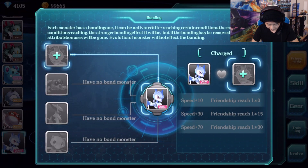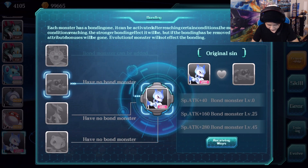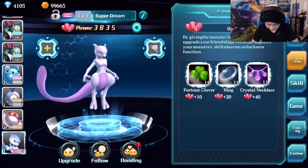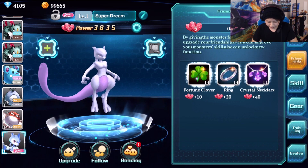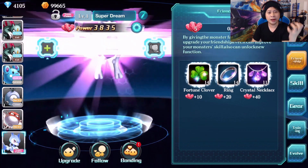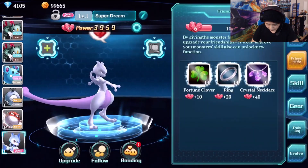Let's check out his bonding. Meowth — why is Meowth bonding with him? That makes no sense. And of course, Mew. He's just doing that. Explosion. Let's level him up a bit more.